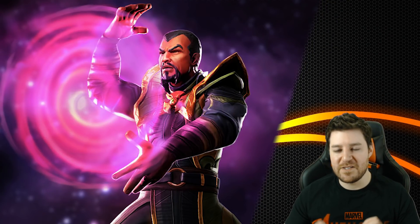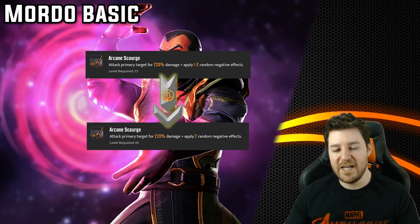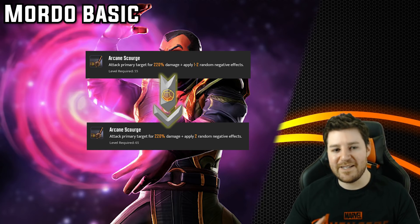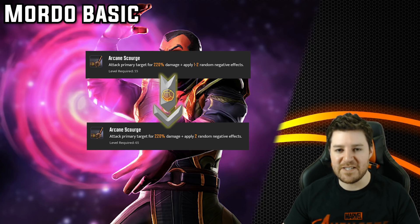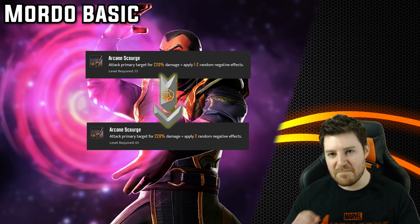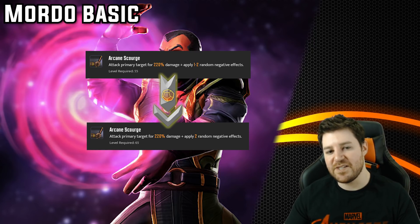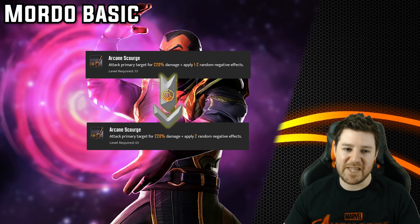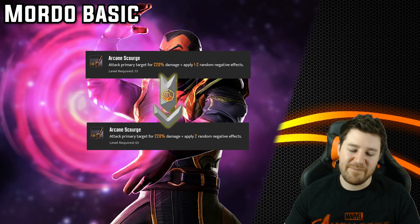Now let's look at Mordo's basic. T4s change it from applying 1 to 2 random negative effects to always applying exactly 2 random negative effects. The effects are always chosen from offense down, defense down, and slow — no damage improvement whatsoever. Half the time this upgrade does nothing because you would have gotten two effects anyway. Always getting that second effect does improve the odds of landing the one you specifically need, but the supernatural team already has many ways to apply these debuffs. For me, this is a 2-star.